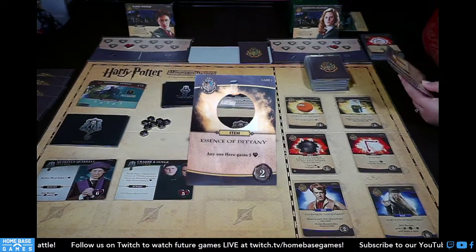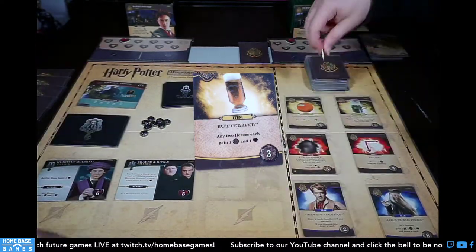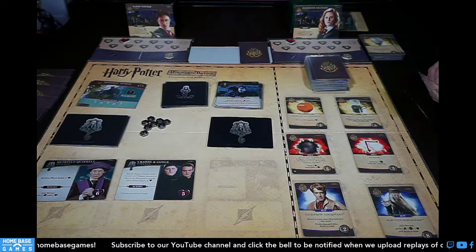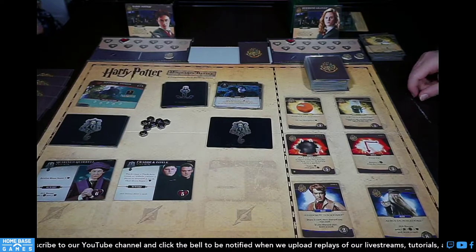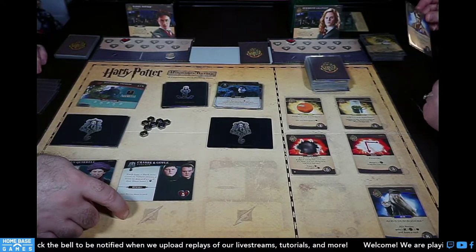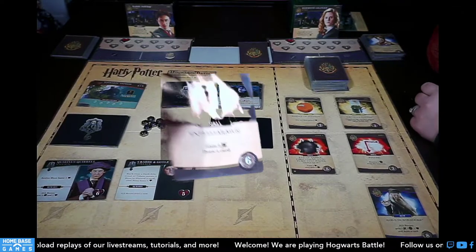My turn: I have two Essence of Dittanys — I'll heal four. Butterbeer lets any two heroes each gain a galleon and a health. Crystal Ball draws two and discards one, but I can't draw extra cards due to Petrification. Time Turner gives a galleon with spells on top. I'm one galleon short of the spell I want, so I'll buy Gilderoy Lockhart as a cycler. If forced to discard, his ability lets me draw extra cards as a combo.